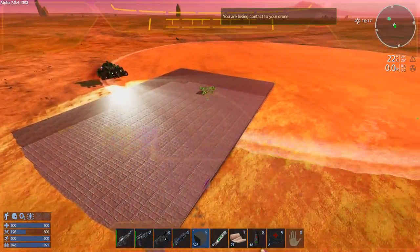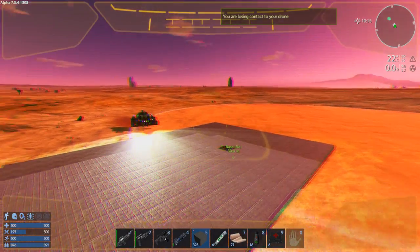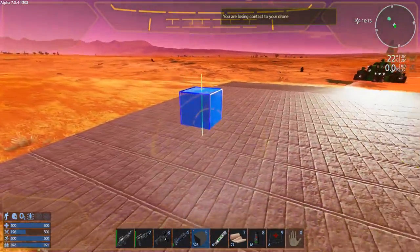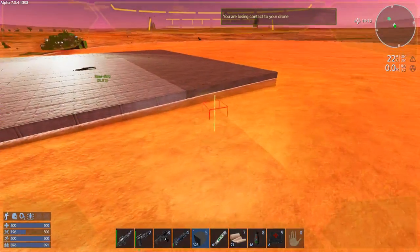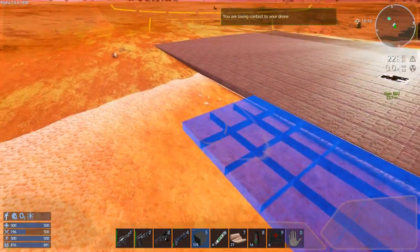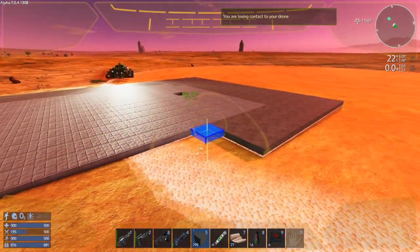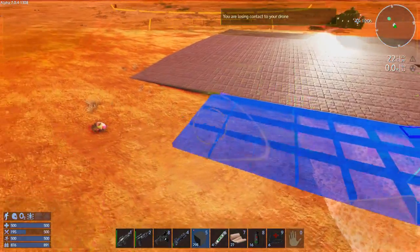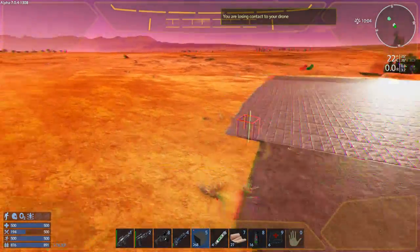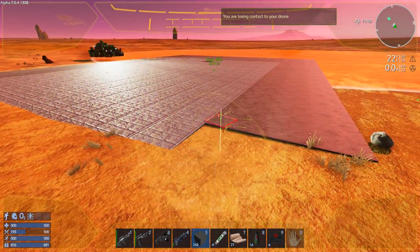I think I need to start throwing walls up. How big is this? Could be a little bigger — let's widen this. Three more wide, because this is going to be kind of a garage, a garage-and-smelter setup.